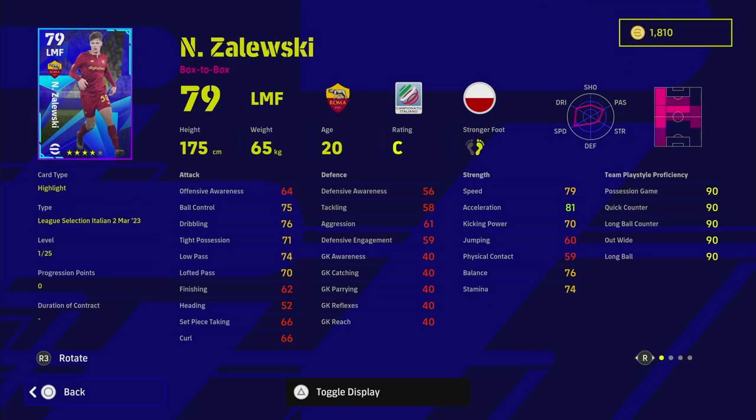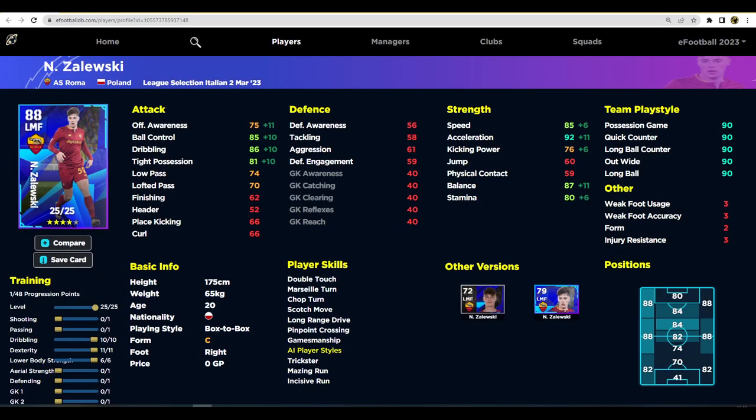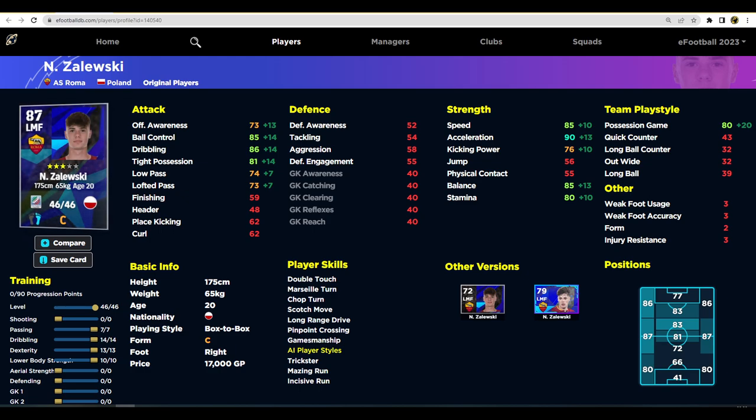Starting off with Zalofsky, who plays for Roma — he's a box-to-box left midfielder who can also play CMF or AMF, which is an interesting position. Box-to-box players can play CMF, DMF, LMF, or RMF. I'd say this guy is better on the ball; he doesn't have unwavering form, but when we train him up and compare him to his standard version, this is actually a really good version of the card. His standard card is only 17,000.